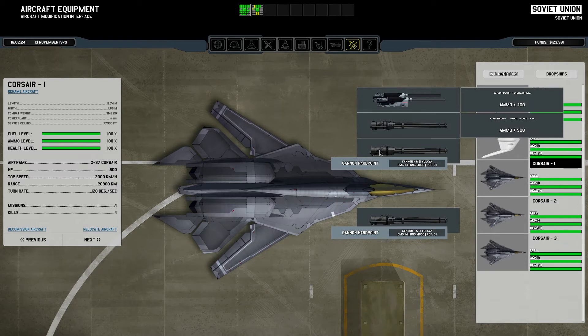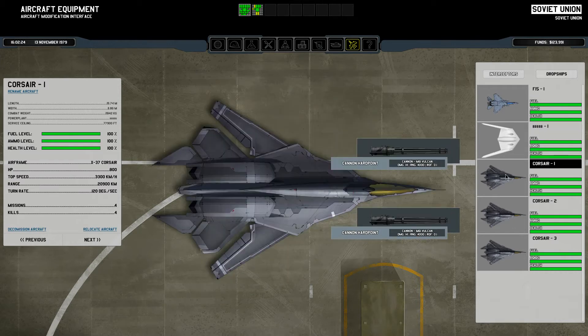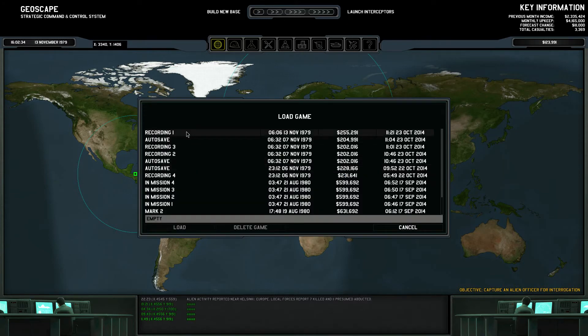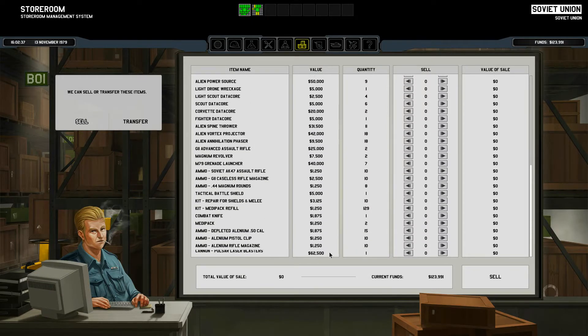Could I actually put them on here? No. Where are you? Did it just disappear? That's weird - it just disappeared. Where's that Pulsar laser blaster? Cannon Pulsar laser blaster - 62,000. That's worth a nice amount.